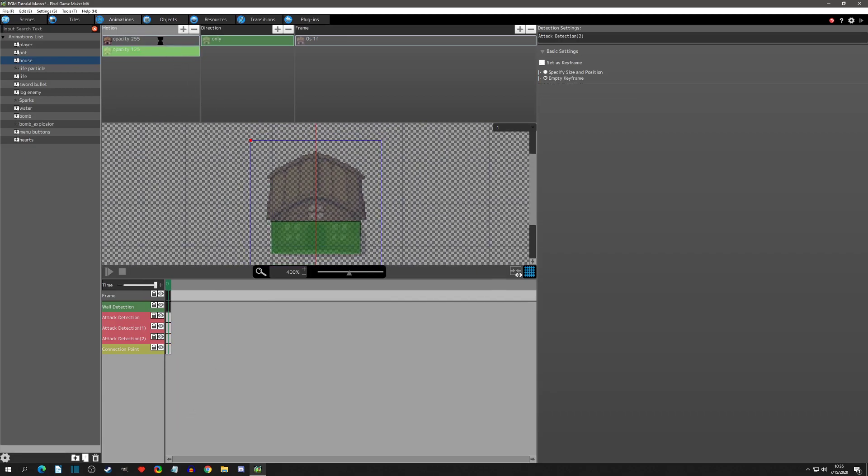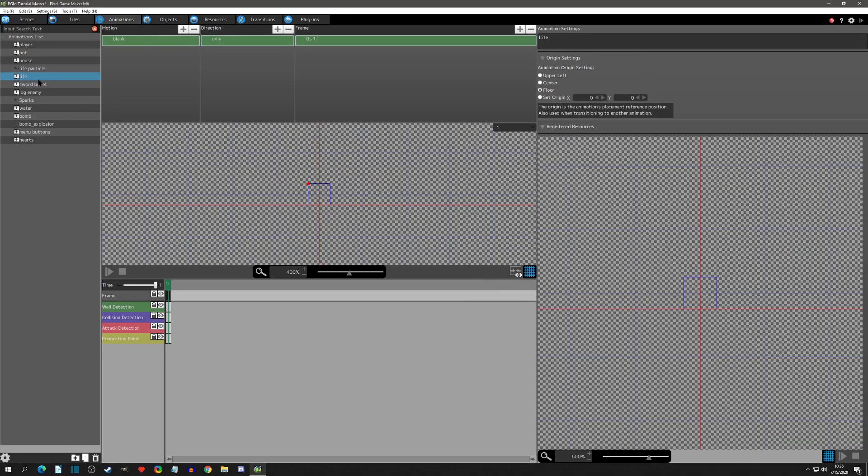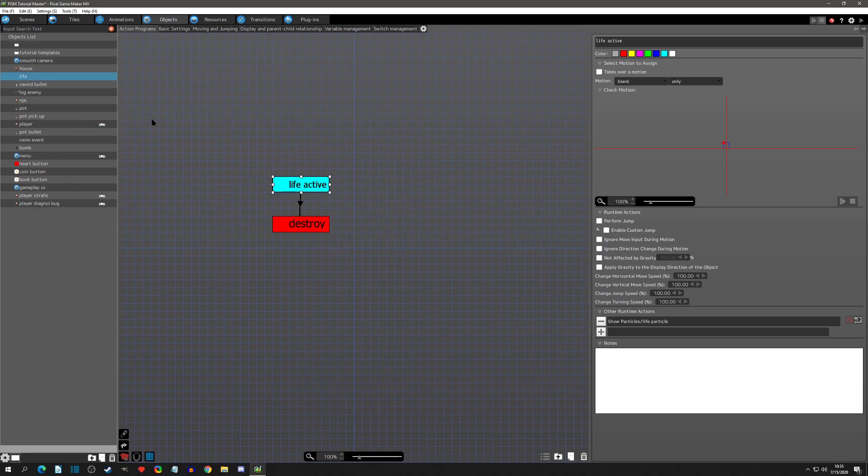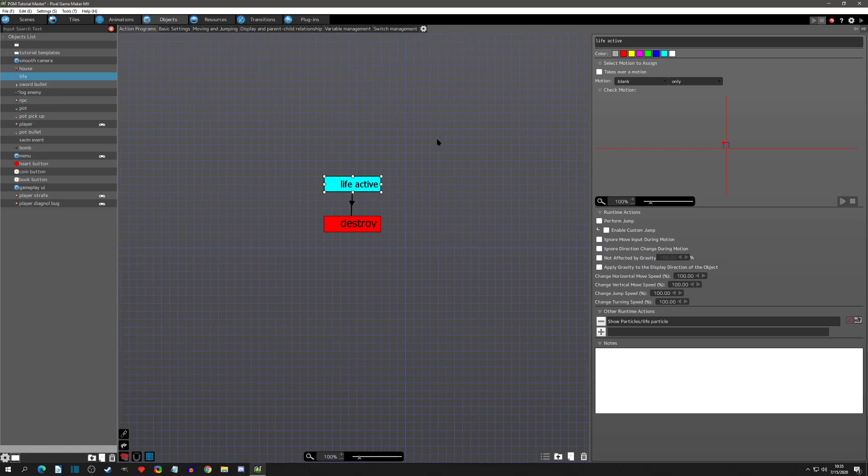All right, so we have a fresh house and a fresh life to use a new method. By the way, don't worry about all this other stuff I have - this is like halfway through the series so a lot of stuff I haven't shown, and some was just experimental. We need a way to pick up the life now, so we're going to go to this life here.